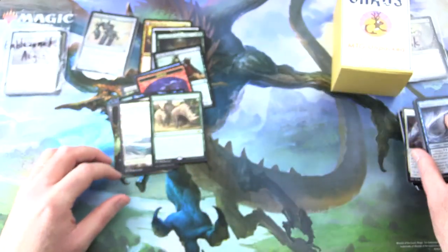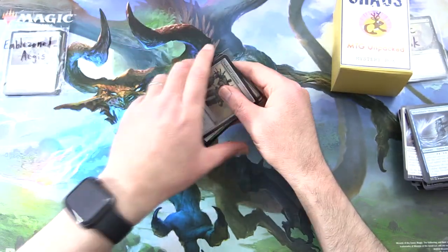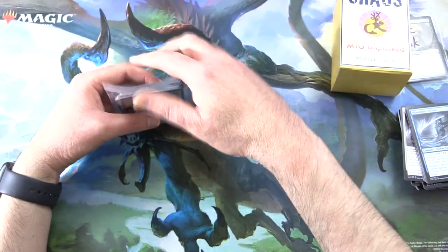So there we are, Emblazoned Aegis — enjoy the pools this month. We've got this very nice Darksteel Colossus for you. Pop him in there.